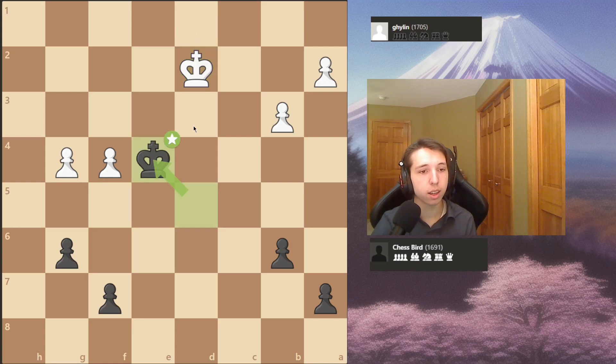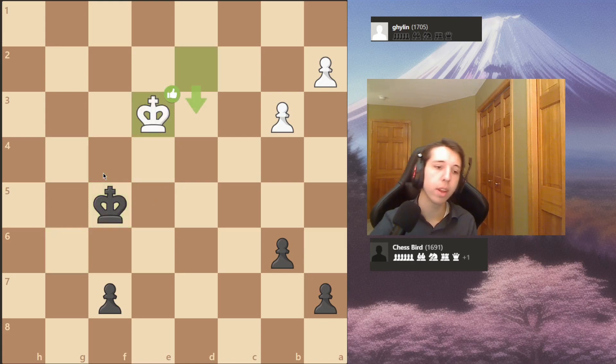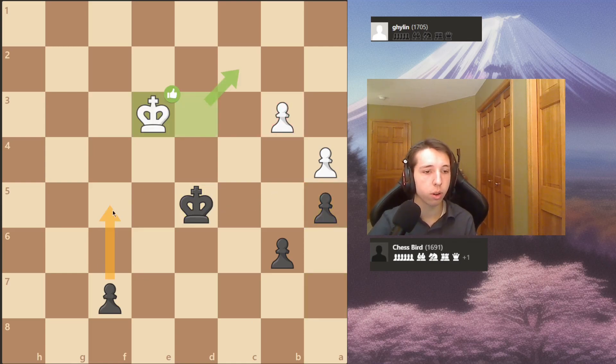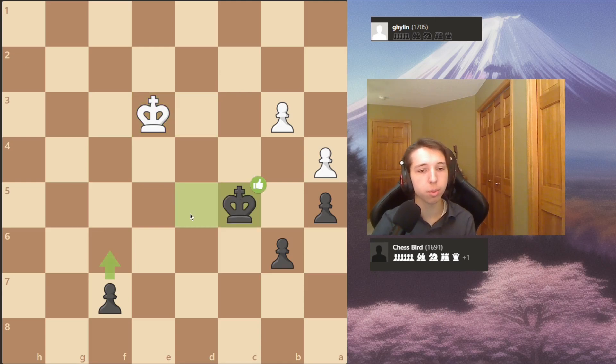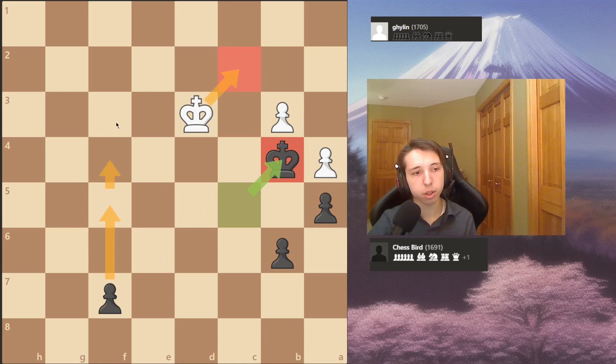I push the pawn one more square, he plays g4, take, take, and I play king back to e6. It's inaccurate because now he has to chase the pawn, so I can run my king around to his unprotected pawns and just take them. He plays f5 which is kind of desperate, so I just take, take, and take. I have a passed pawn, and I play a5 to cement it in place. I simply go towards his pawns, and once I played king to b4 he resigned.